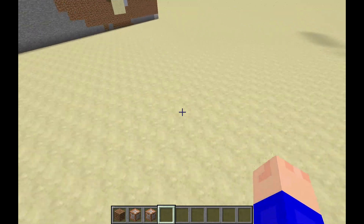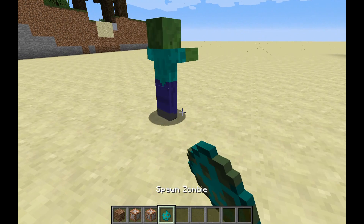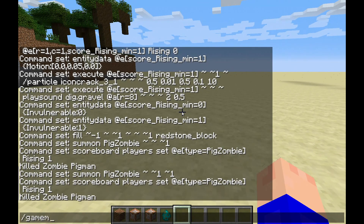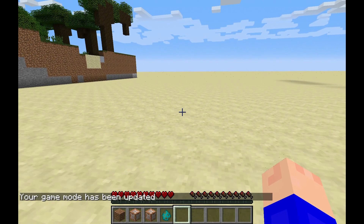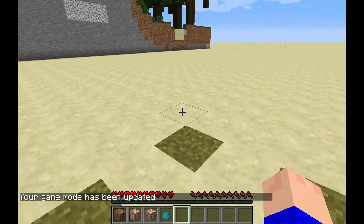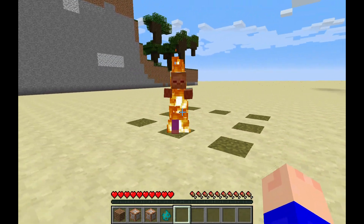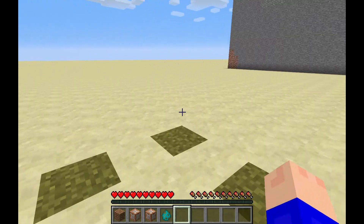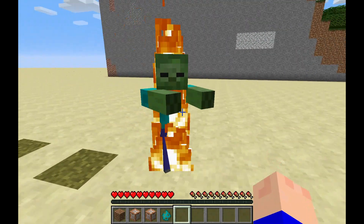How the survival version works is: say a zombie spawns in your world — he will become invisible. He'll still chase after you like a normal zombie, except he won't be able to get close enough to hurt you. But if he comes in contact with any sort of dirt in the game, he will rise out of the ground and chase after you like a normal zombie. So I'll just go ahead and wait for him to burn to death.